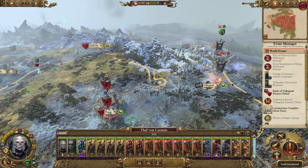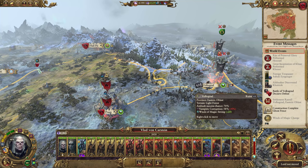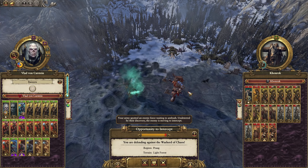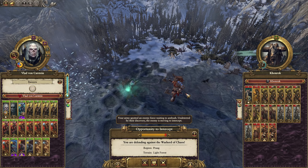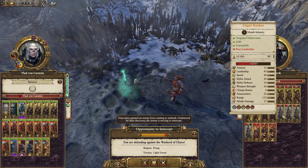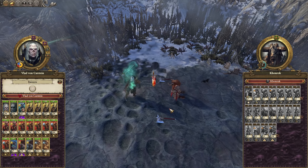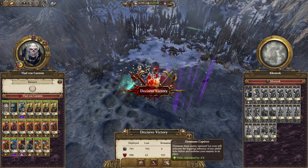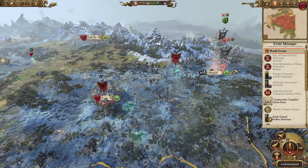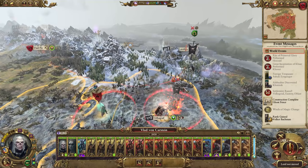We're going to move towards Volksgrad, and there we go — that army. This is a really easy auto-resolve for me, and I think their forces would just get wrecked by us anyway, so I'm actually going to take the auto-resolve. That's crazy. We'll take the Replenishment afterwards. Well, that's one army down. I didn't expect it to be that easy.